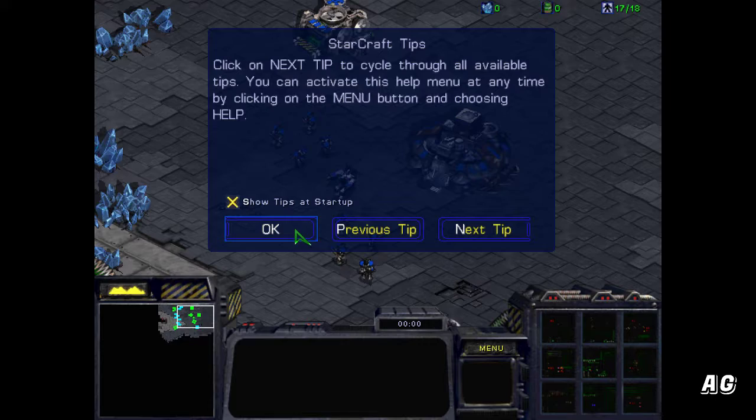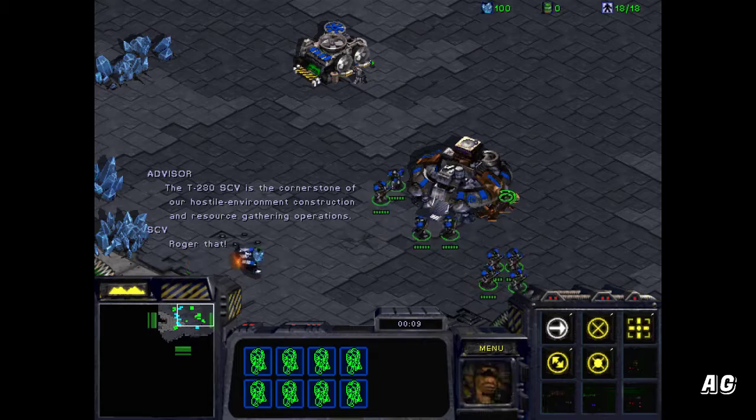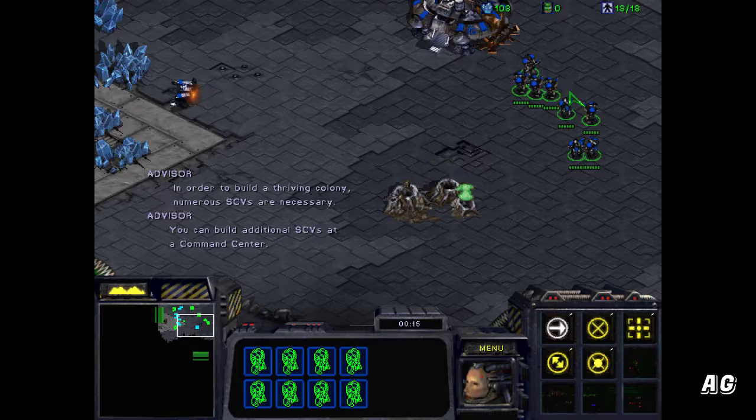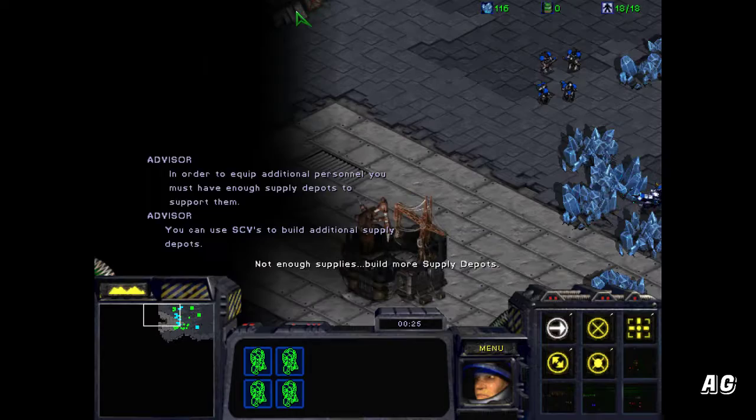The T280 SCV is the cornerstone of our hostile environment construction and resource gathering operations. In order to build a thriving colony, numerous SCVs are necessary. You can build additional SCVs at a command center. In order to equip additional personnel, you must have enough supply depots to support them.